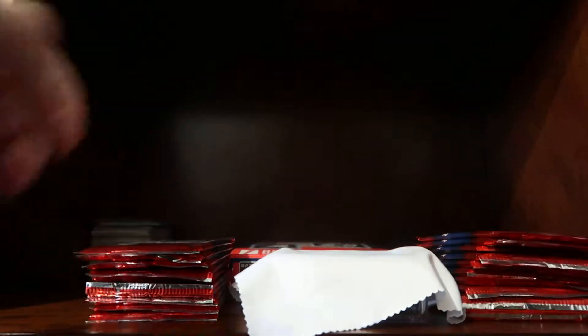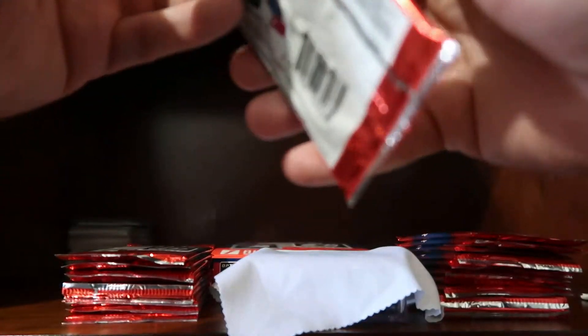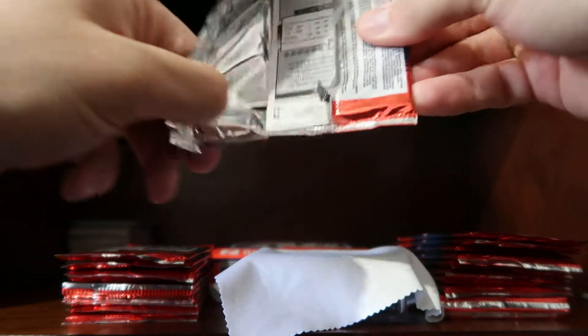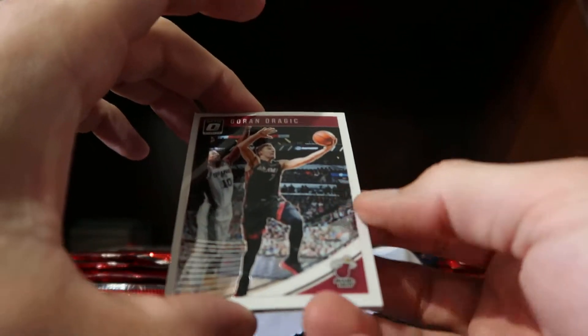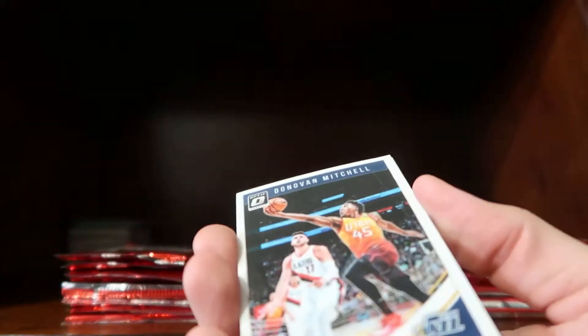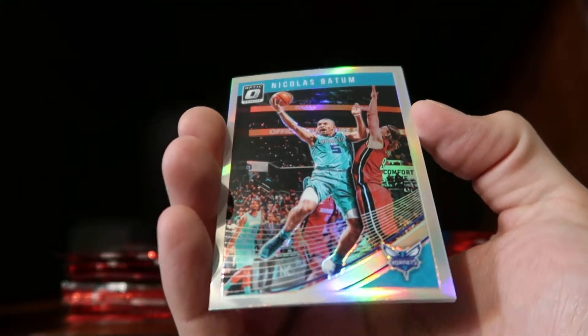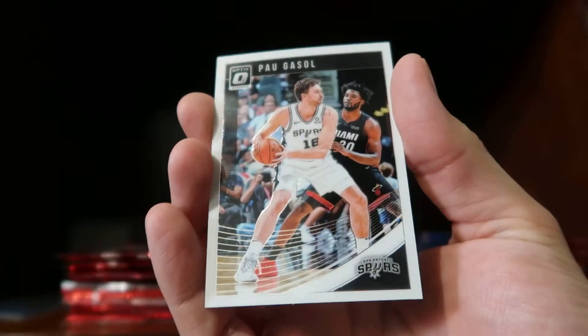I'll move these up and let's start with pack number one — I do have my sleeves in here too. Hope you guys are enjoying the playoffs. I tend right now to focus more on the hockey playoffs just because we have our Golden Knights. So here we have a Goran Dragic base, a Donovan Mitchell base, a Nicholas Batum hollow — put those over here — and a Paul Gasol base.